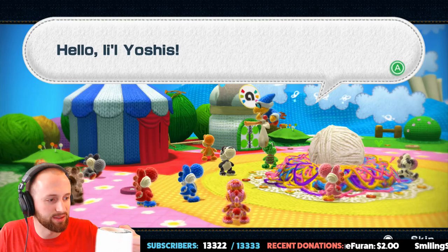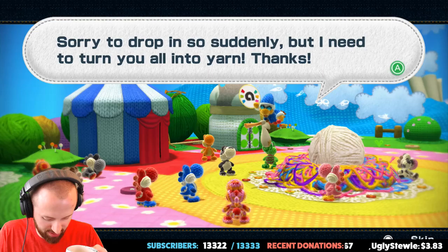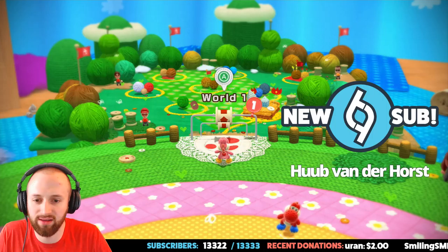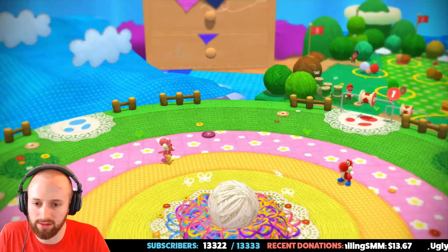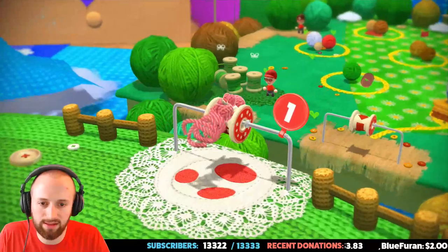We got our afternoon coffee, which is like the greatest thing ever. We just started up. Yeah, let's just skip this and get right into it. I think we can change our color too. Thanks so much for the sub — I appreciate it. Alright, you can use analog or D-pad for this style game; I tend to use analog more often. Let's get started — World 1, we are pink Yoshi. We're looking very good.